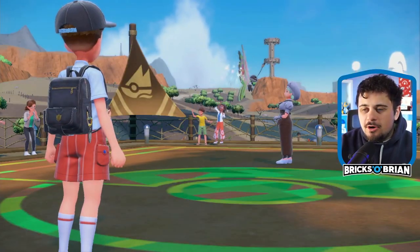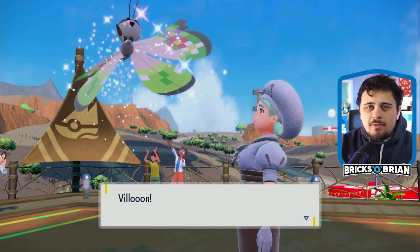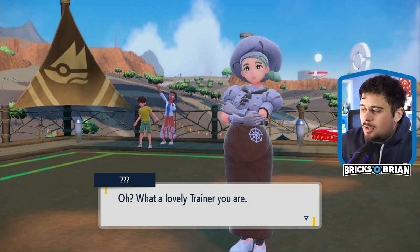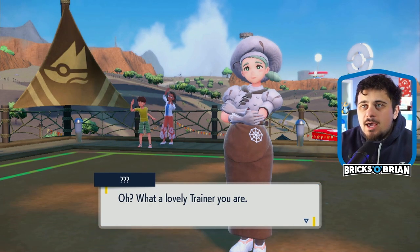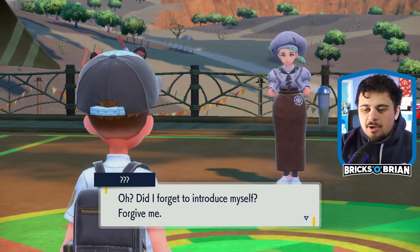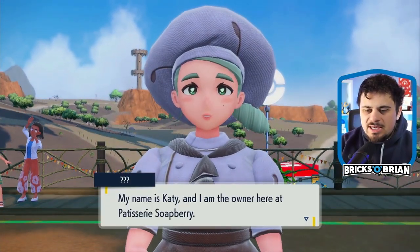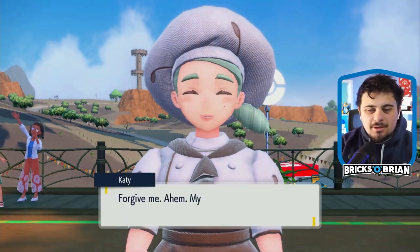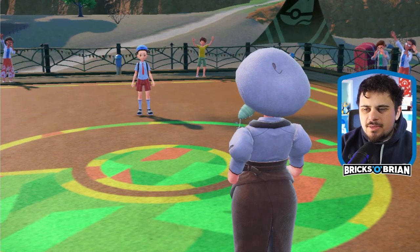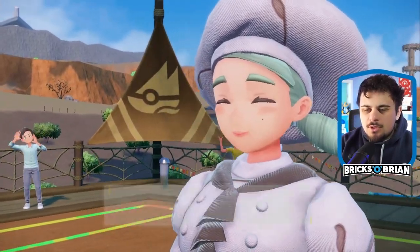No formal introduction to the bug-type gym leader, but hi. With your Beautifly - eat up my little cutie - Vivillon! This is the one that has all sorts of patterns from all the different regions and types, as seen in New Pokemon Snap. My name is Katie - like Katy Perry - and I'm the gym leader of Cortondo.